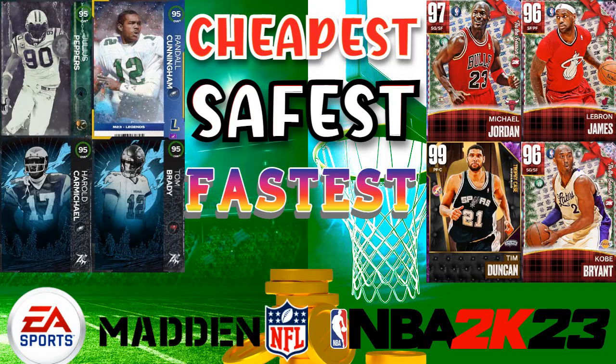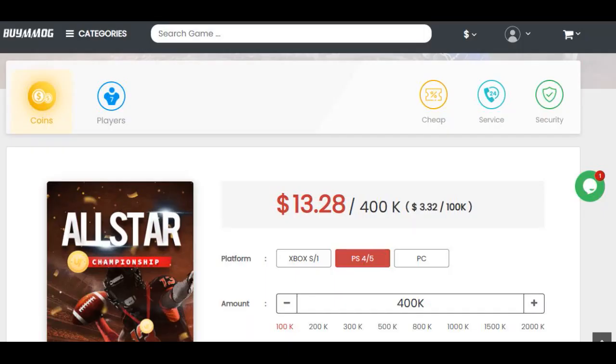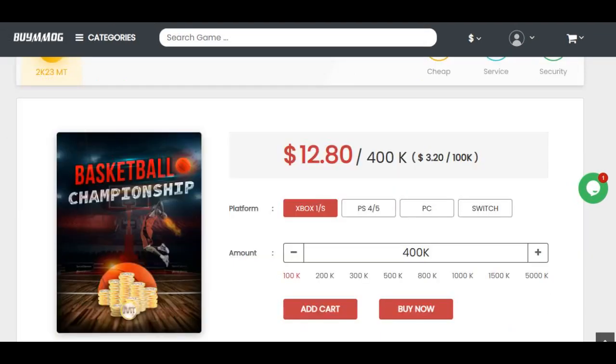For the cheapest, safest, fastest coin from Madden, 2K, or FIFA, go to BuyMMOG.com. Use code CUTE to get 5% off your order. Link down below. Stop wasting your money on packs, stop wasting your time grinding. Right now, $400K is below $13 on Madden, and on 2K, $400K is below $12 when you use code CUTE at checkout.